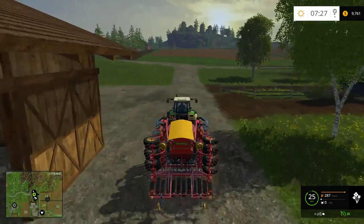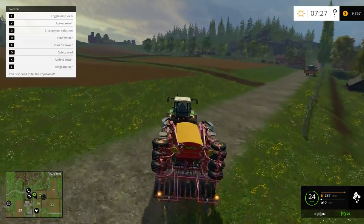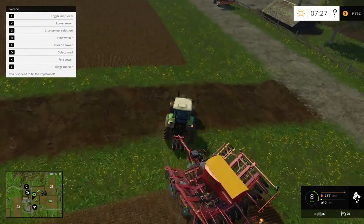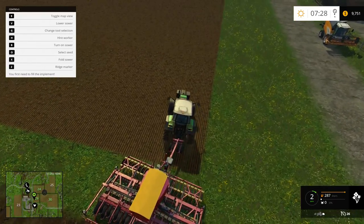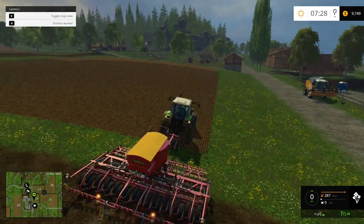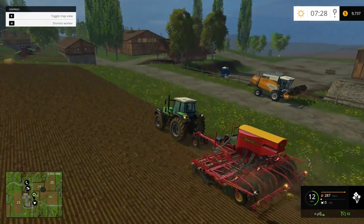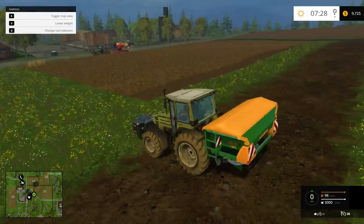We're going to get this guy going on field 29 because it's not cultivated. Hopefully it's a no-till drill — it was in Farming Simulator 13. I used it but on a cultivated field. Hiring the worker — go Mr. Worker Man. Field 29 is already fertilized. We have two planters going now — nice.